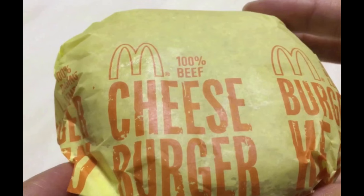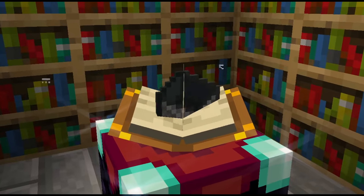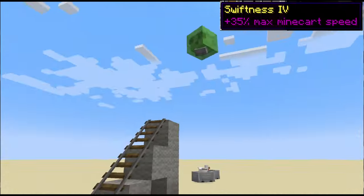Open the box, take off the wrapper, and just think — enchanting minecarts. The first enchantment would be something fundamental, like a swiftness enchantment.